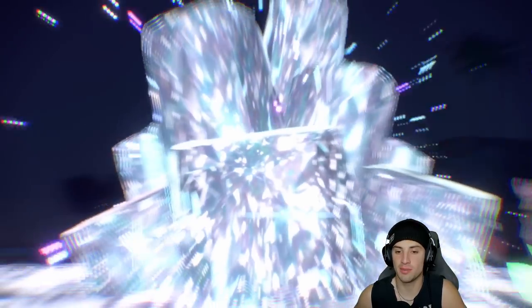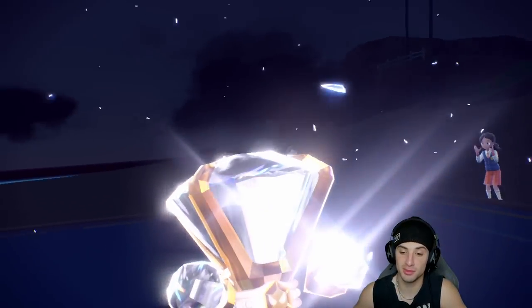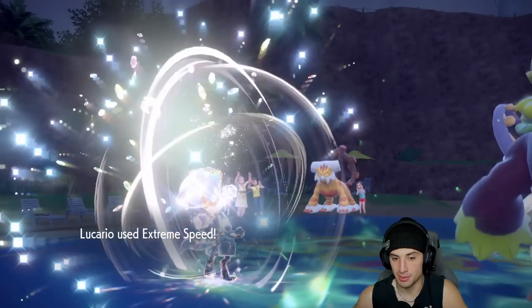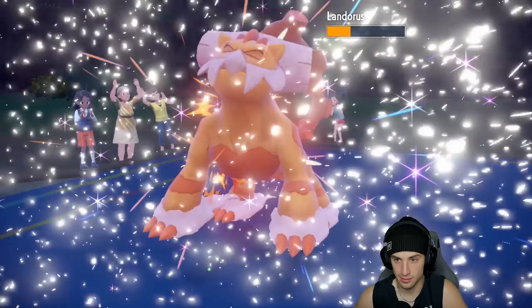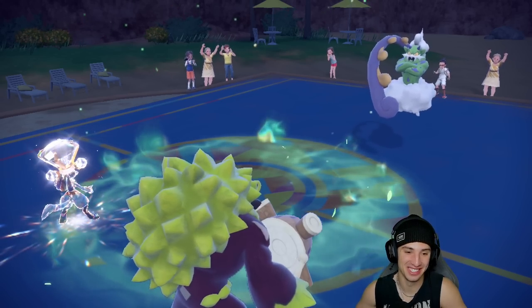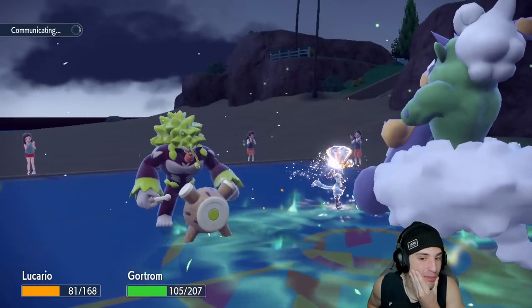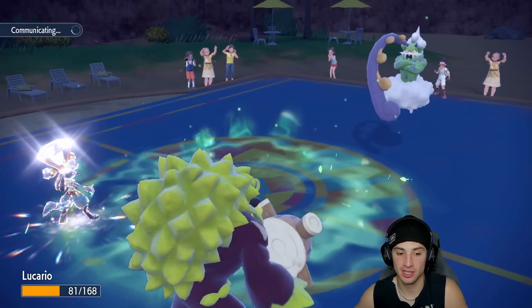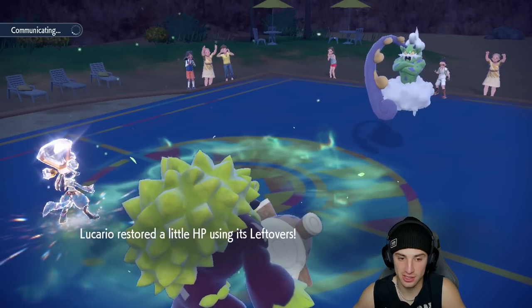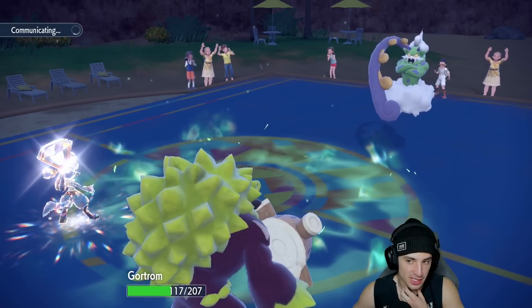If Grassy Terrain halves EQ damage we can set that up and then Fake Out next turn — pretty good for us. I'm scared of Hurricane but Rillaboom should be able to soak it. I'll hit that Tera button with Lucario — now plus three Attack even after Intimidate — and look to get off big ExtremeSpeed damage. ExtremeSpeed is going to do a huge chunk and yes, that's so big! Lucario absolutely deleting everything.